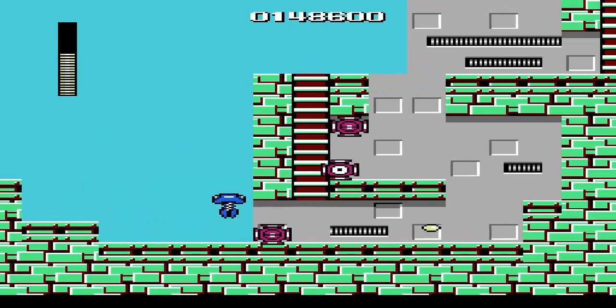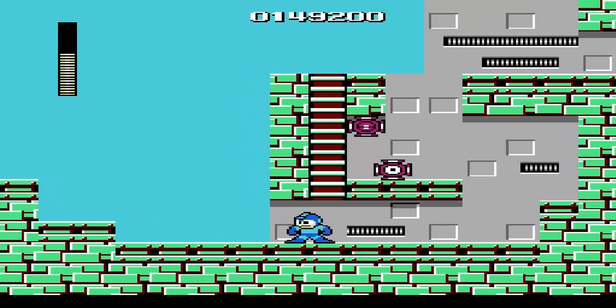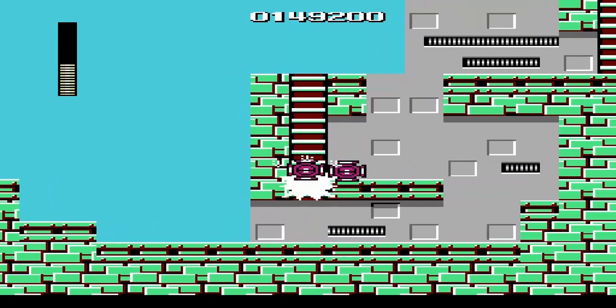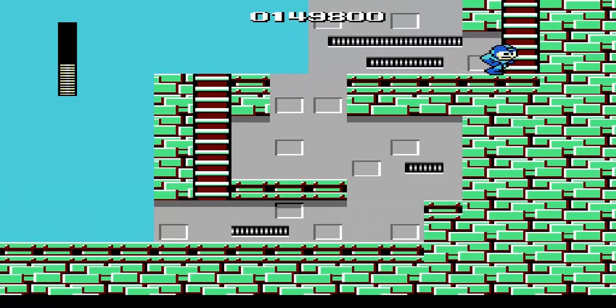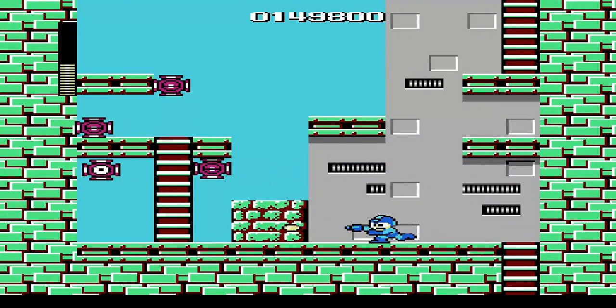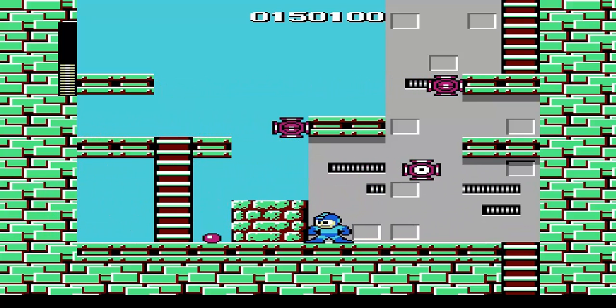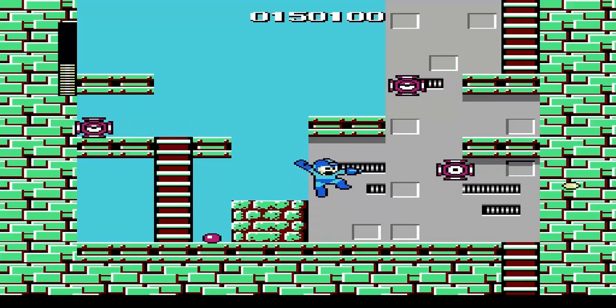But hey, at least it does a lot of damage, so that's something, I guess. Also, these enemies are called octopus batteries. They go back and forth on the walls — not that hard to deal with honestly. They always go in the same direction.